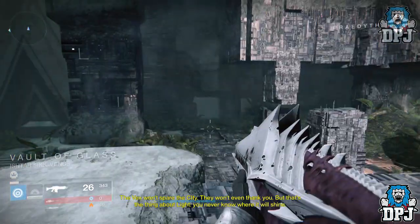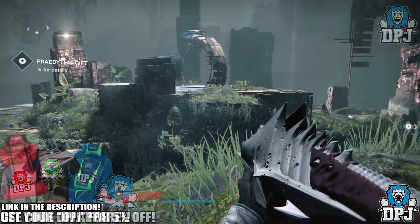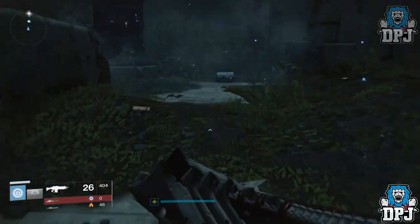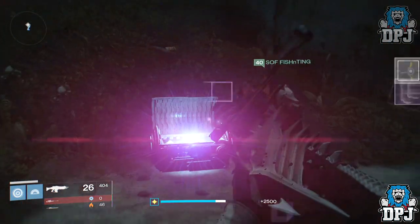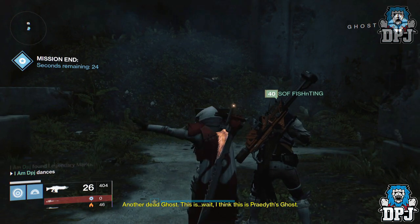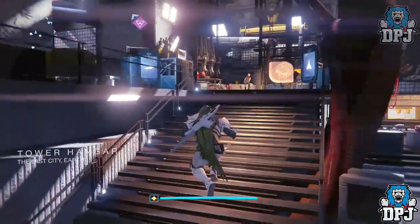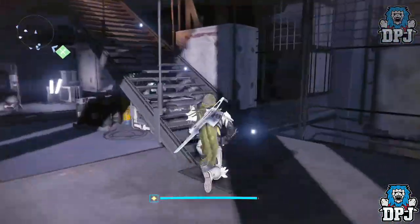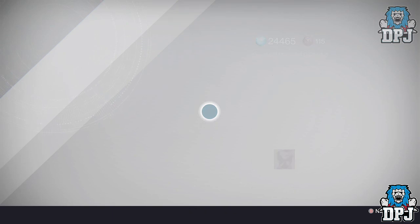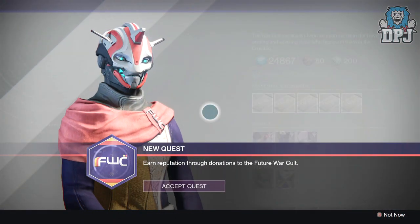What's going on guys, it's DPJ here with another Destiny video. Today I'll be showing you what's needed to obtain the No Time to Explain. Many of us would have done the first part of this quest about two weeks back when the Paradox mission was the daily story — this is the only way you can do the first part of the quest. The Paradox mission is the daily story today, so do it while you can. If you miss it, it will come around again in about two weeks. If you're unsure what to do, I'll link my previous video in the description. Once you've done that, you'll end up where we are today — the continuation of the quest for the No Time to Explain.